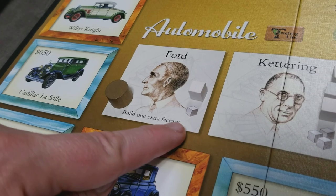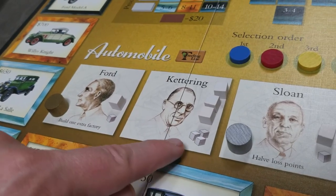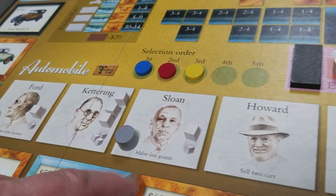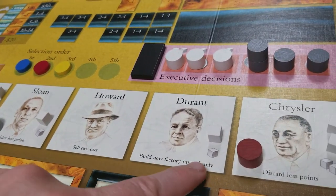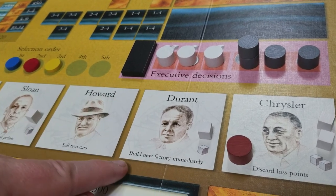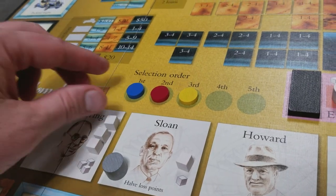Ford provides one R&D cube, and you can build one extra factory either before or after one of your main actions. Kettering only offers three R&D cubes. Sloan offers one cube but allows you to halve your lost points at the end of the round. Howard lets you sell two cars during one of the turn sequences. Durant offers one cube and allows you to build a new factory immediately — if a player selects Durant, they actually build in an unoccupied spot right away. And Chrysler has two R&D cubes and lets you discard your lost points equal to the round number.